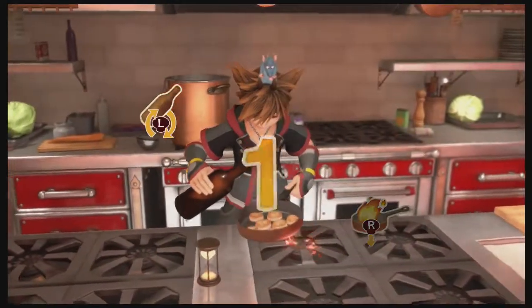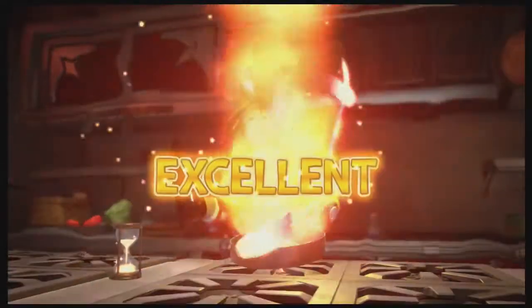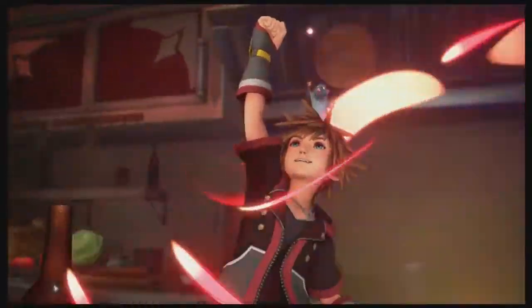Now we have the flambe. Rotate the left stick until you see purple swirls on the screen, then immediately stop rotating the left stick and pull the right stick down.